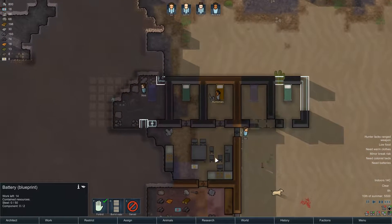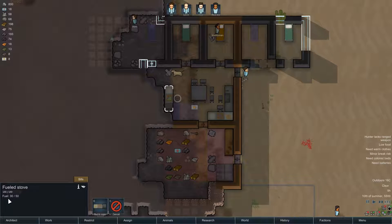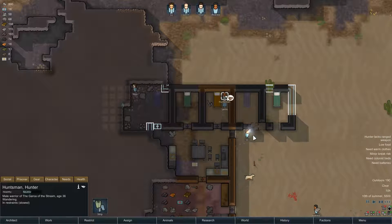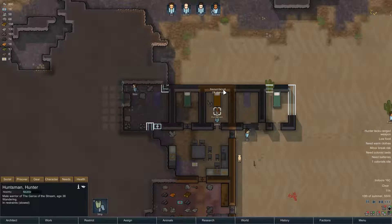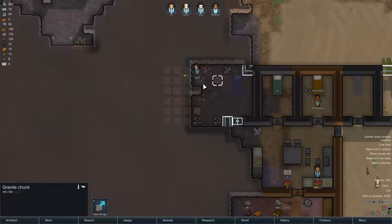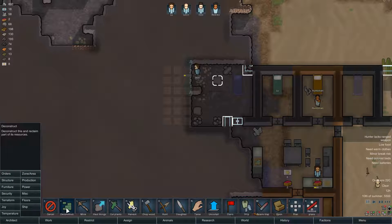There we go. Now we can deconstruct this thing. I wonder if I'll get the fuel back that we put into it. And I have to wait until Huntsman is recruited before I can actually turn this into a stone prison. Unless I turn this into a prison, move him back there, and then rebuild all this. But I'm gonna wait. Blast steel - okay. I'm not gonna mine that away just yet because it's gonna take ages.